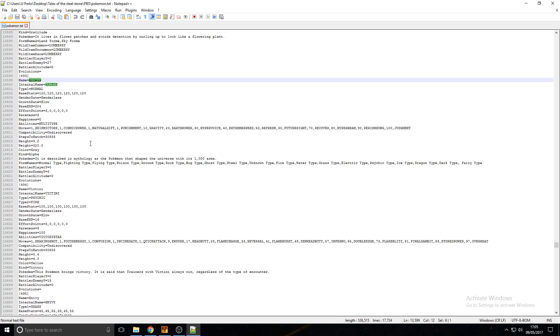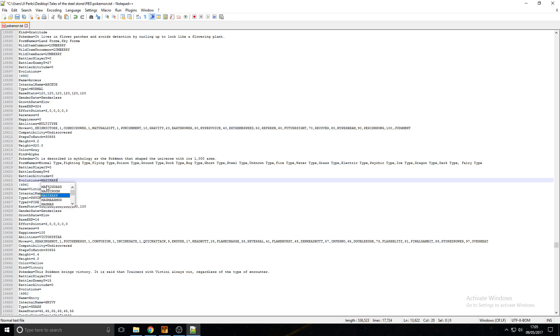This all looks very complicated — just bear with me. You'll see here: Evolutions. What you want to do in this part, for me personally, is type Magikarp, comma, Level, comma, 30.